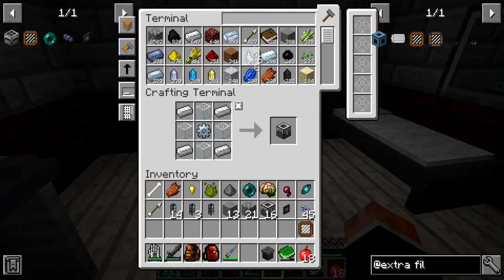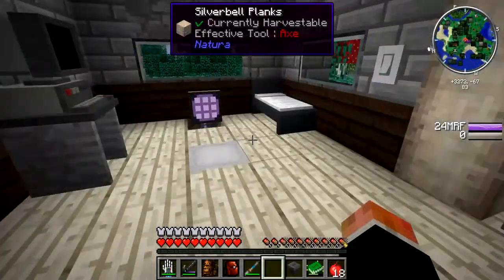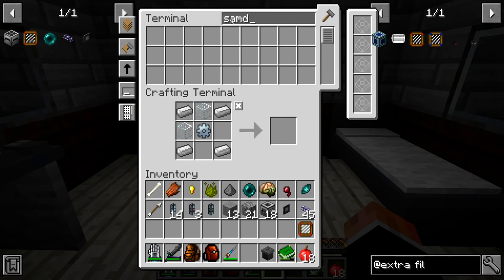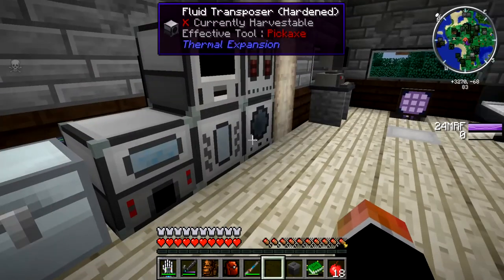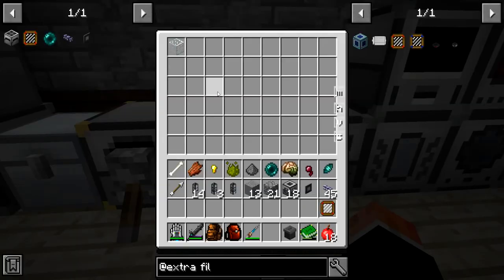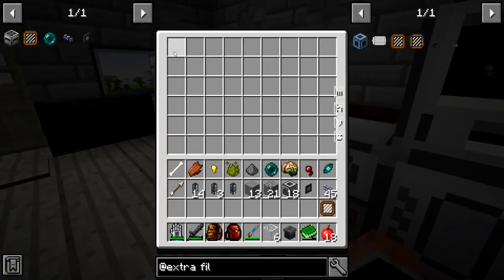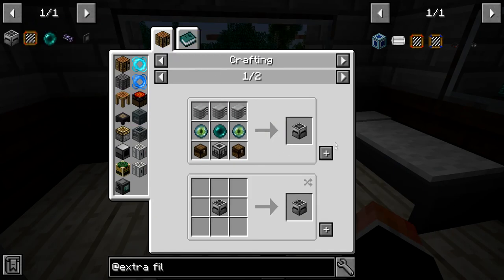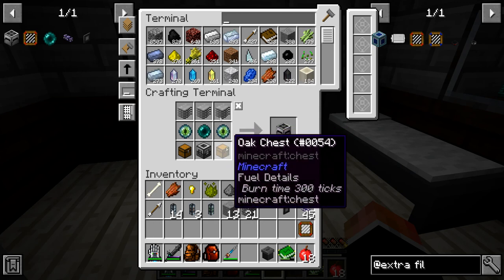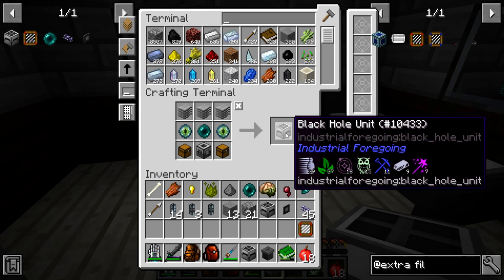We're out of glass again and I think that's all the glass there is. How much more do we need? Six there. Okay, 20 machine frames — that means we're probably going to need more chests. But let's just see how far we can go.